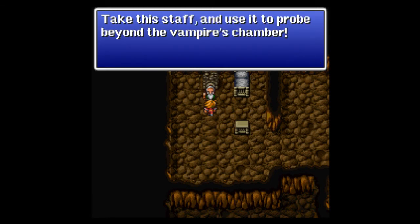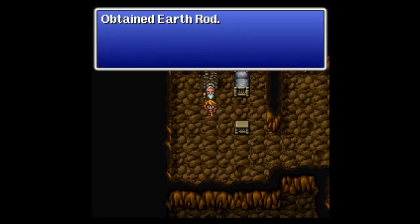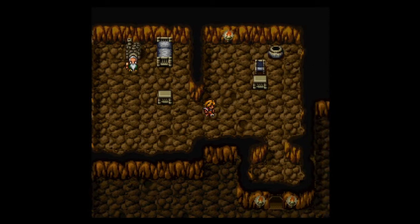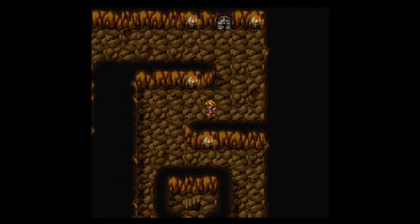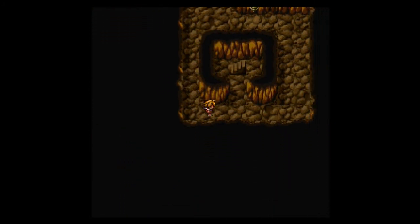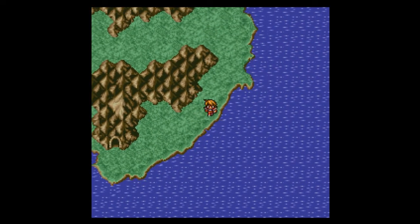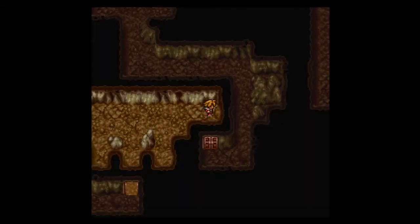Deeper down. With this Earth Rod, we have to go further down into the freaking cave that I thought I was done with — but no, I'm not. We have to go further, deeper, and down. So we have to go back through the tunnel, back to the cave, and I'll meet you back down there where we killed the vampire. Be right back. Okay, so we're back in the cave here.